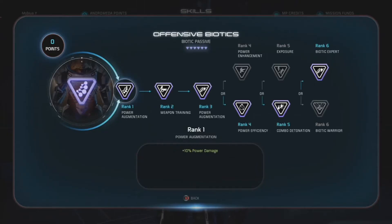Offensive Biotics I took all the way to Rank 6, and this is the reason why there are no extra points in Pull. At rank 4, I went with extra power efficiency — plus 25% all power recharge speeds. I chose this over the additional power enhancement, which is an additional 25% power damage and force. That's super nice, but the extra cooldowns are even better.